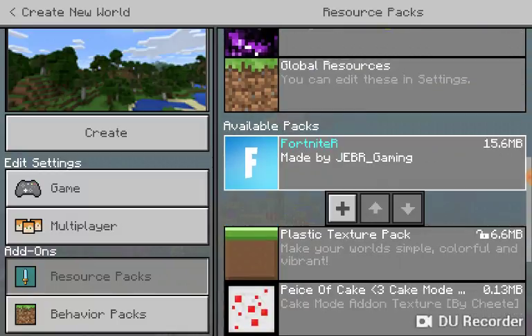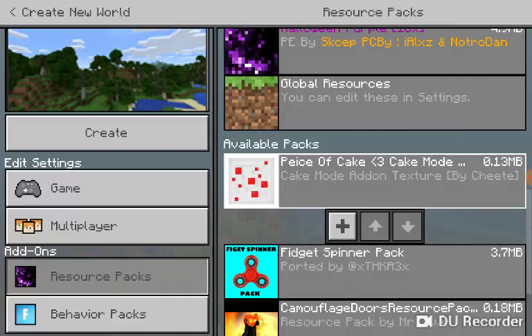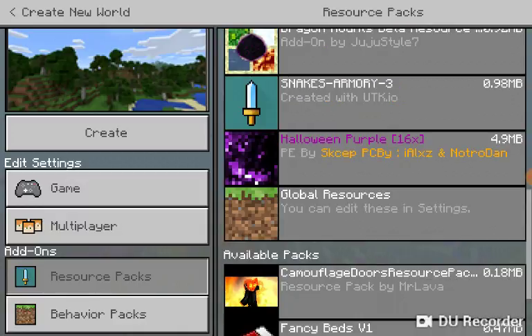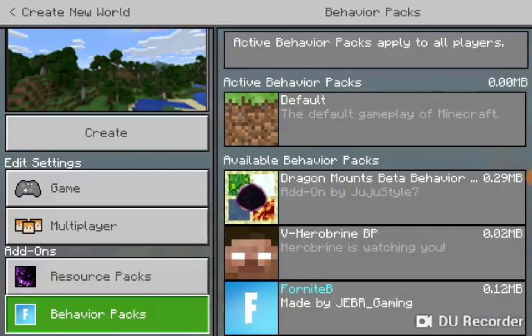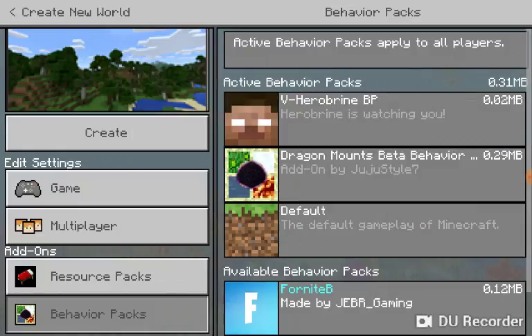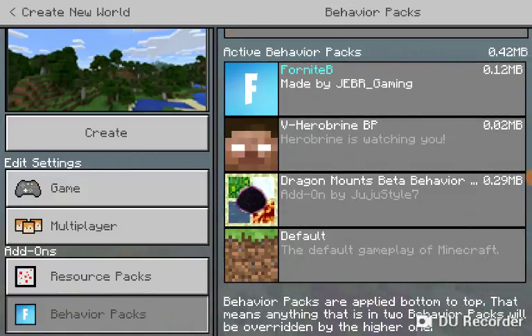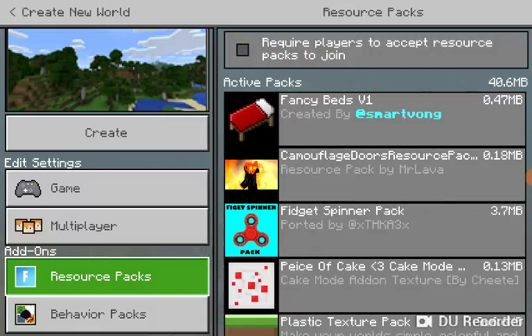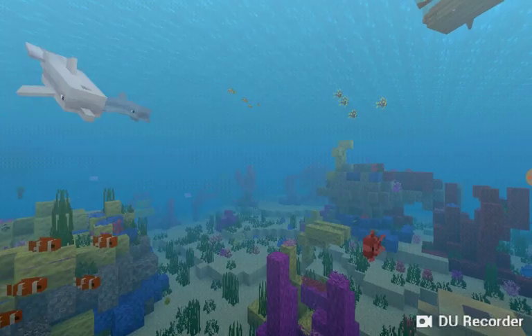Guys, this is so — oh my god — even my Fortnite pack is on! We're putting all of these on right now, the bed pack and everything. We got all our resource packs on in multiplayer — let's turn that off, I don't want my sister joining. Let's go ahead and create the game.